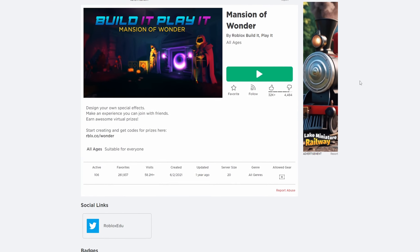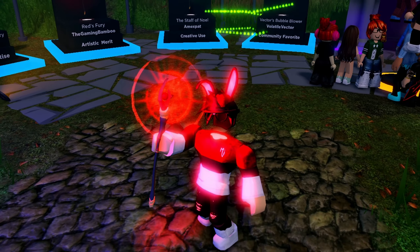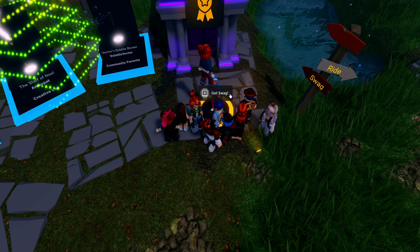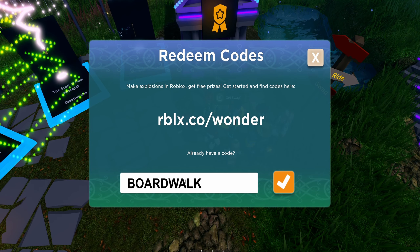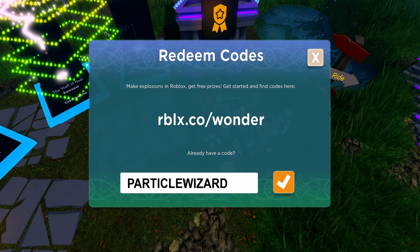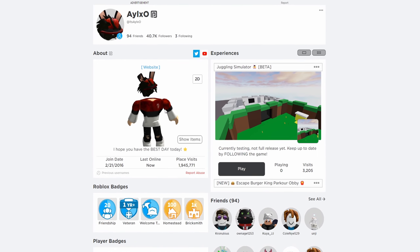Now we are going to go into Mansion of Wonder. Go over here and click E where it says get swag. You're going to get into the swag booth, and then you're going to click redeem code. Make sure to pay close attention to the screen. Boardwalk is the first code. Then FX Artist, Glimmer, Particle Wizard, and Things Go Boom. And just like that, you can drip out your character with some incredible swag.